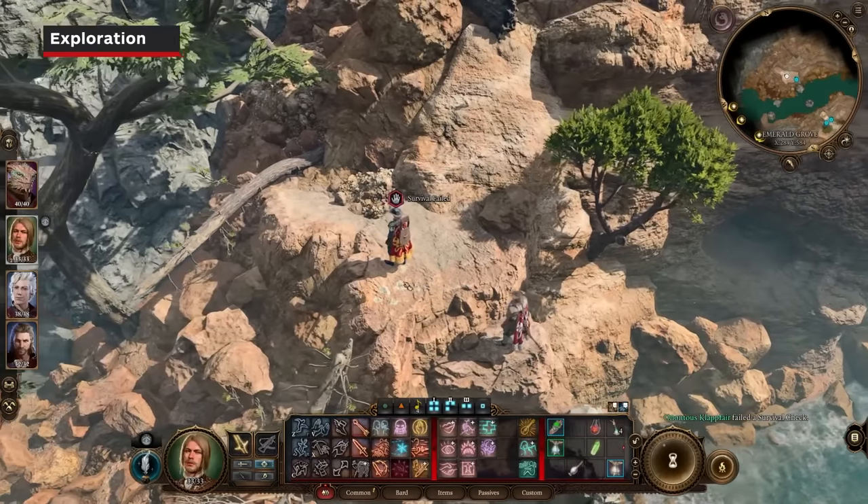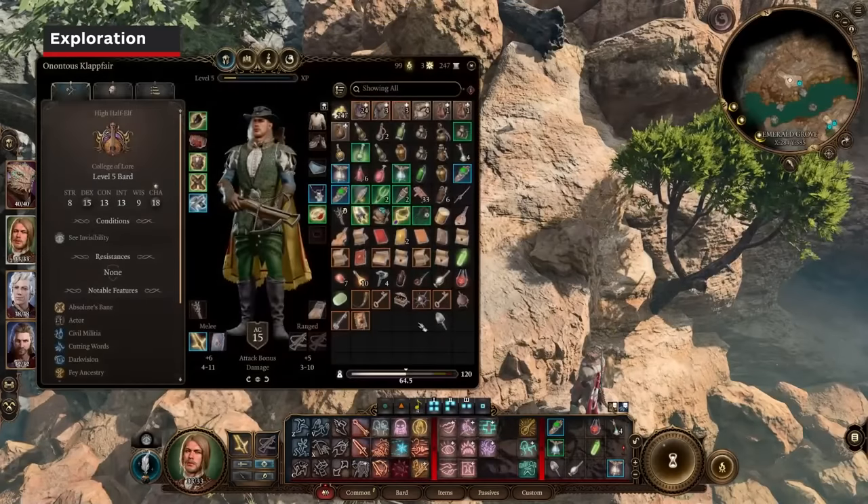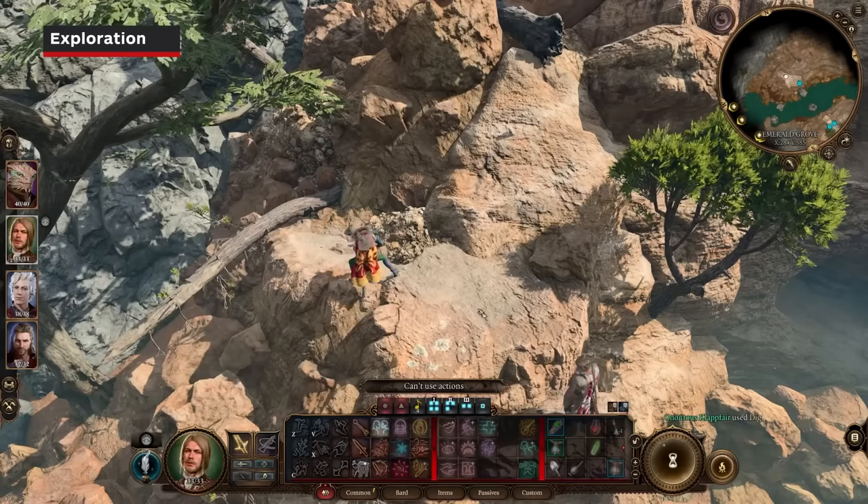Even when you fail a perception check to find a hidden chest, you can still manually dig on the expected spot and reveal the hidden treasure.